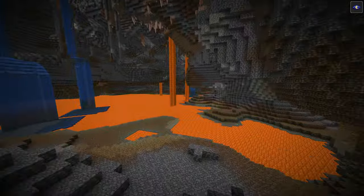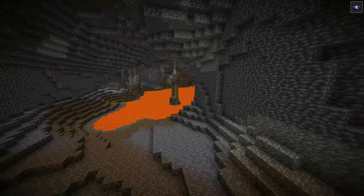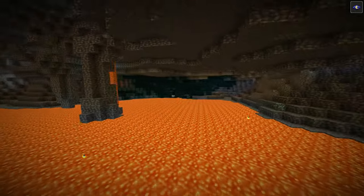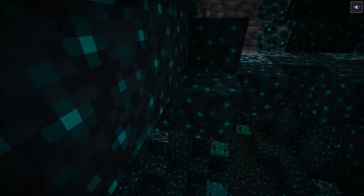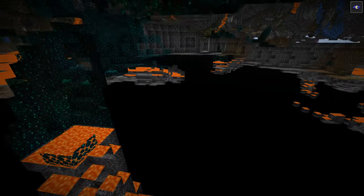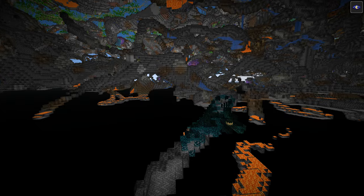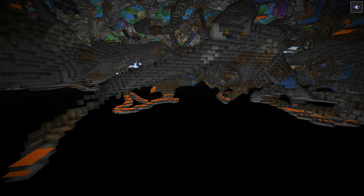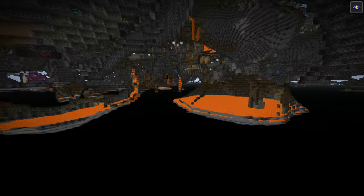I don't know why I'm trying to navigate these caves since in spectator I can just fly through things. So there's a little bit of skulk going on over here — we have some deep dark very close to the starting area, but that's about all there is. If we go into the walls we see all the skulk caves — a little bit here, another bit over there — and as far as I can see, that's basically it. I don't see any ancient cities down here.